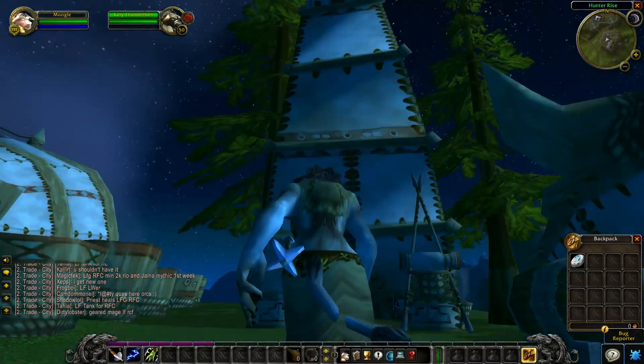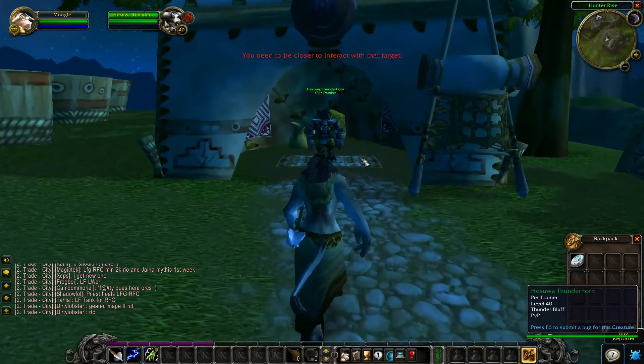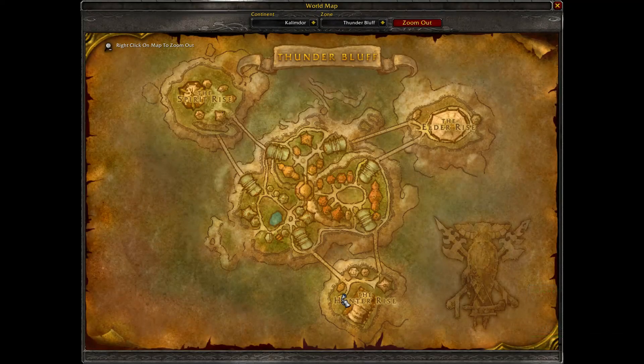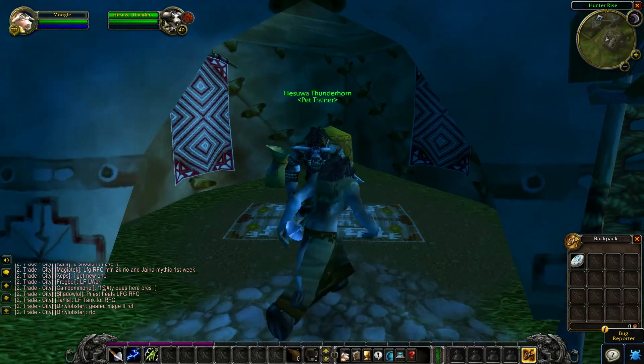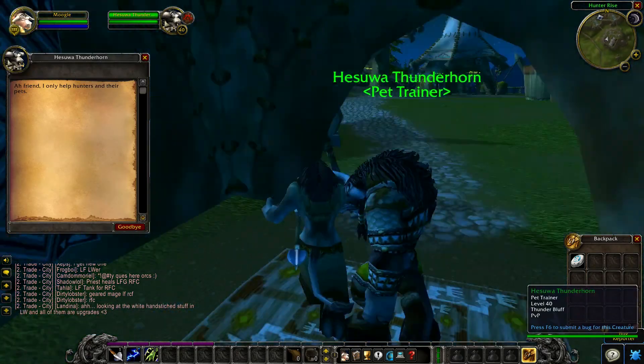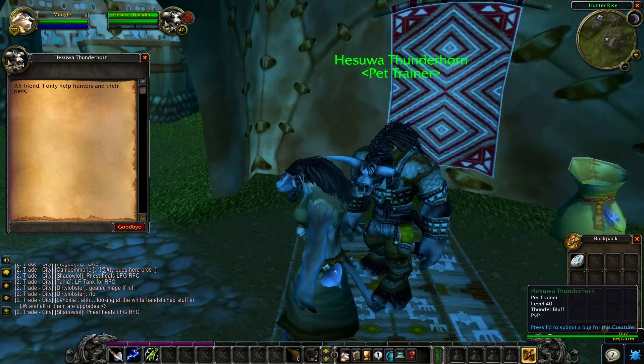There is a very high tent here with the Pet Trainer. You can see it here on the map. The Pet Trainer is outside while the Hunter Trainers are inside the big building tent. So talk to Hasuva if you want to learn or teach your pet many things.